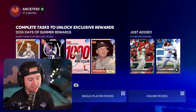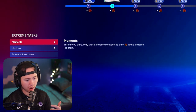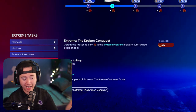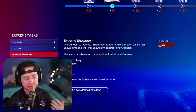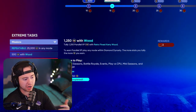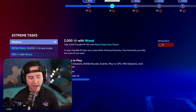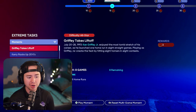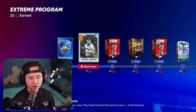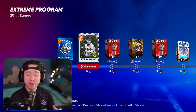Getting out early is going to make a huge difference. I also knocked out a couple moments before I hopped into conquest. You can see I'm only at 20 points here but that's going to go up very quickly — there's 25 points from conquest and another 25 from showdown, so that's 50 right there. I already have two of the Kerry Wood missions done and I'm 70 player XP away from my third one.